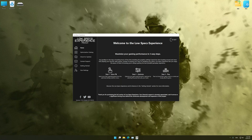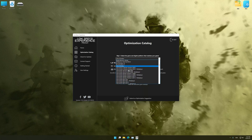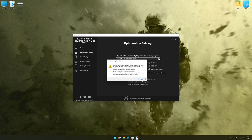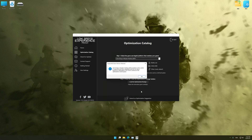Now select the optimization catalog, select the applicable digital platform, and then select Call of Duty 4 Modern Warfare 2007 from the drop-down menu. Once done, press the load the optimization package. If Low Specs Experience does not automatically detect a supported game version on your system, manually select the game installation directory. Press OK and the optimization control panel will load.